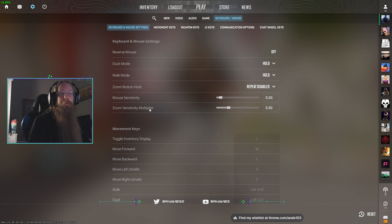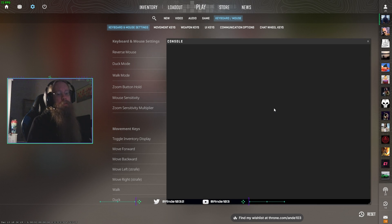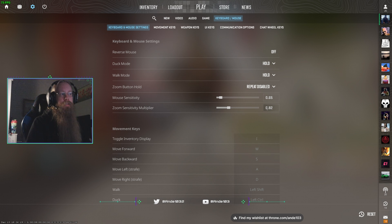I have my zoom sensitivity multiplier set to a specific number — I'll have this command in the description below. Why this number? Because 1 is actually not accurate. You might think 1 would equal your normal sensitivity, but it doesn't — when you zoom in, it actually changes the sensitivity. This is a more correct way to get the same sensitivity no matter what zoom level you use. I'll have a link in the description where you can read all about this.